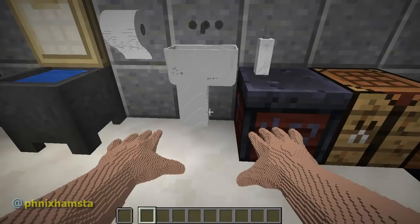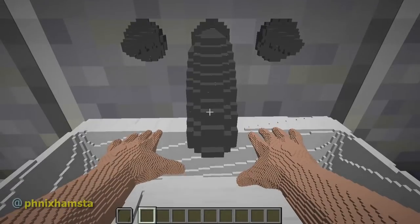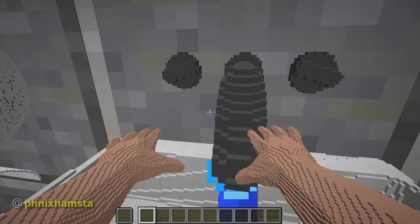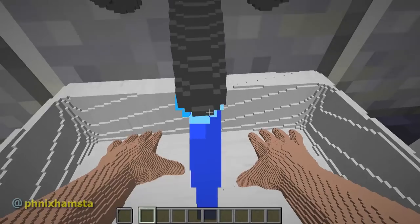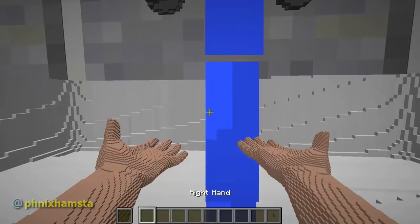But to actually do what a lot of you asked me to do, which is wash my hands in Minecraft. So I'm going to walk up to my sink right here, and then turn the tap on. Now the water is running. Going to start washing my hands here. I'm going to shift underneath the tap because my hands are very weird.